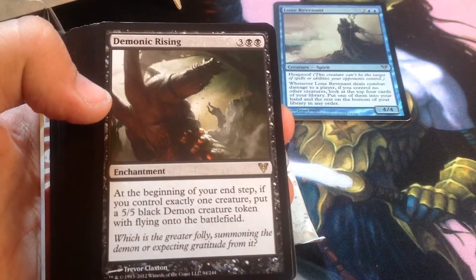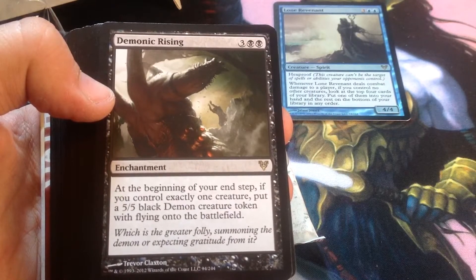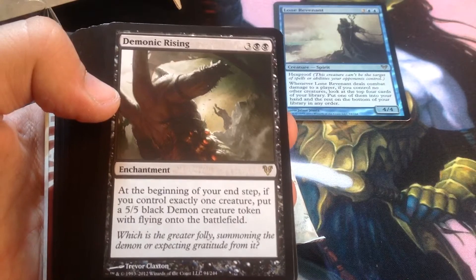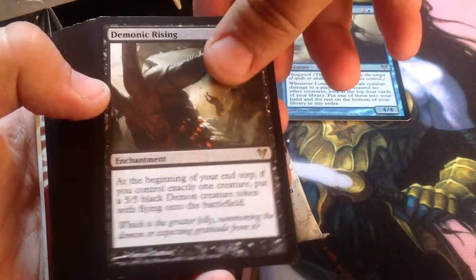We have our first rare, Demonic Rising. At the beginning of your end step, if you control exactly one creature, put a 5/5 black demon creature token with flying onto the battlefield. I believe this deck comes with no tokens, but it would be cool if you have one.